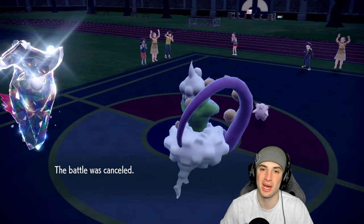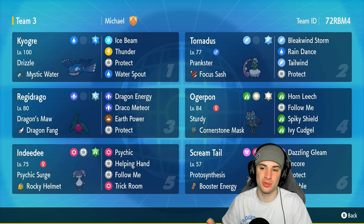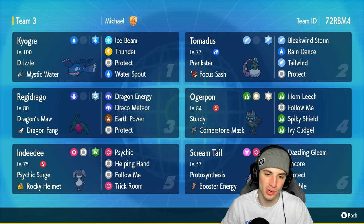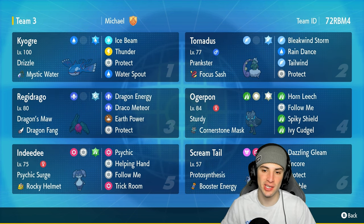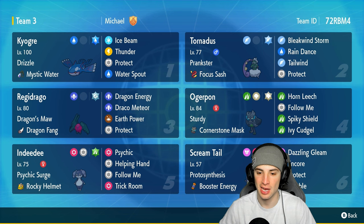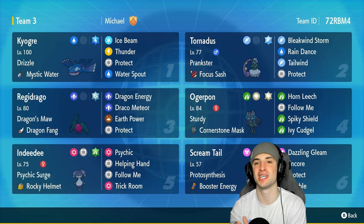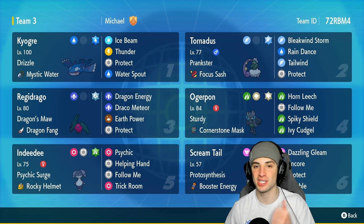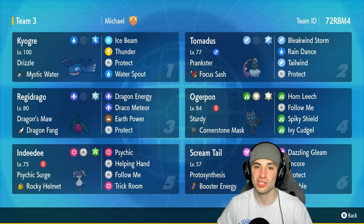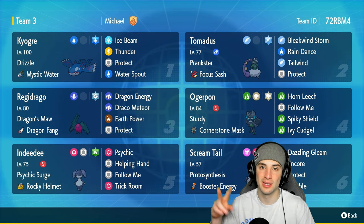There you go ladies and gentlemen — Kyogre and Reggie Draco killing it in today's video. We paired them up with Tornadus for speed control, dropping big-time Water Spouts and Dragon Energies. It was a lot of fun with Ogrepon and Indeedee in the back. We didn't get to use Scream Tail but it's very situational — maybe once in twenty games. If you enjoyed the content, smash that like button, and if you're new here click that big red subscribe button so you know when my videos go live. Peace out everybody!